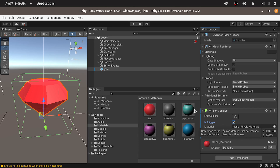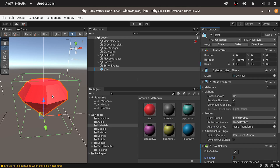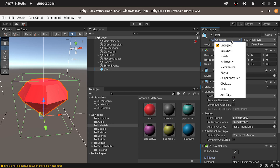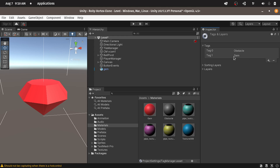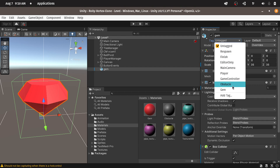Finally, we need to add some sort of tag to the gem so that we can check if the object is actually the gem and not another one like the obstacle. Here we have the tag parameter — by default, it is set to untagged. Let's add a new one. I've already done that. We have this gem tag, but you could add another one using the plus icon. Then select the gem and assign the gem tag to it.